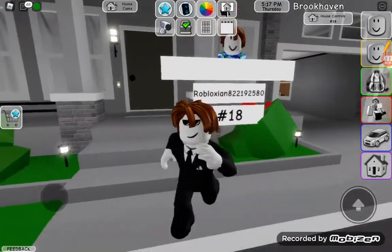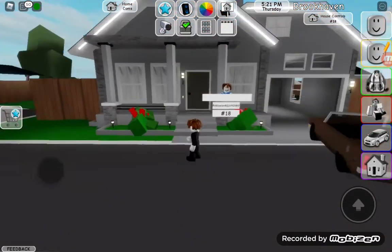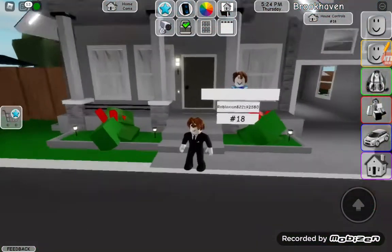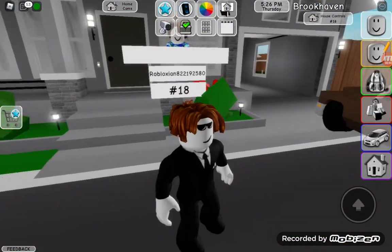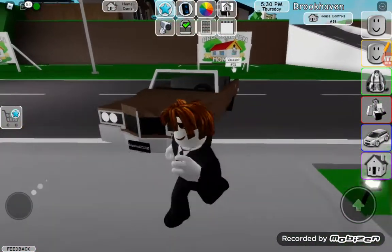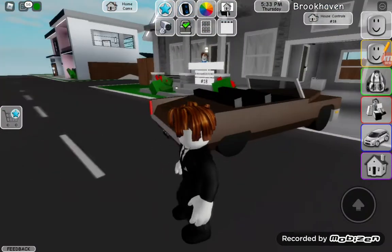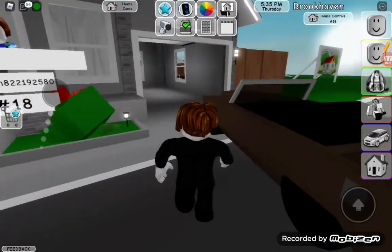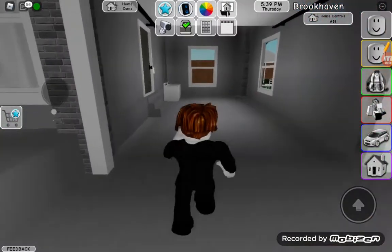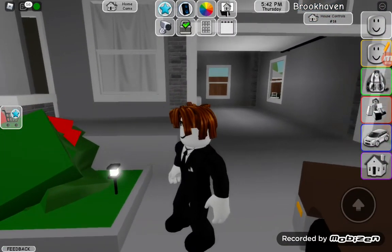Anyways, today we're going to be doing a little test in Roblox Brookhaven. As you can see right now, I'm standing outside my brand new home and I really think it's nice. I have my lovely car that I spawned in just a few minutes ago, and I thought to myself: what happens if I put my car in the middle of this path here and then try to close my garage door?